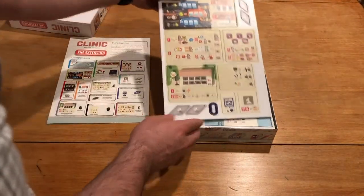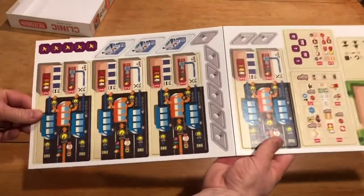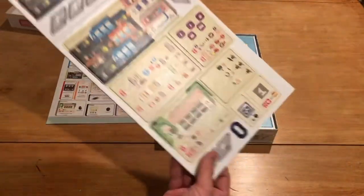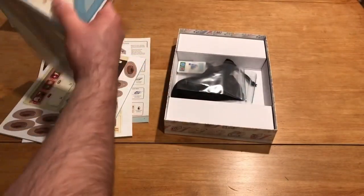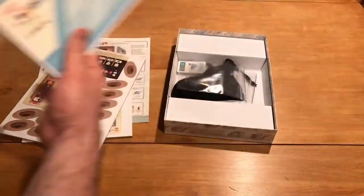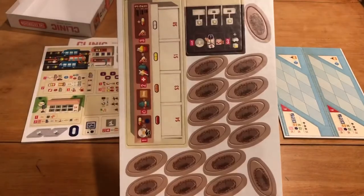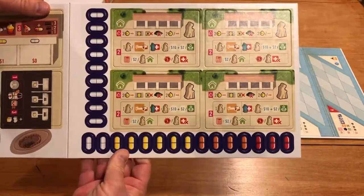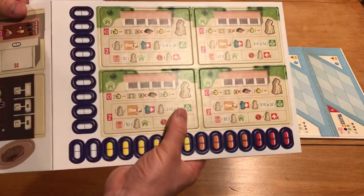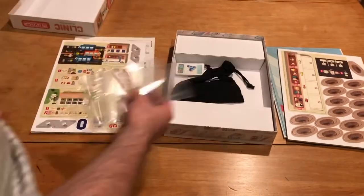As far as punch boards, here's number one and two. Just like the base game, they're in a double punch format with colorful artwork — good quality and good thickness. We've got extra floors to add to our clinic, including a fourth floor. There are what look like sinkholes or construction elements, medication tiles, and what appears to be an elderly care home theme.